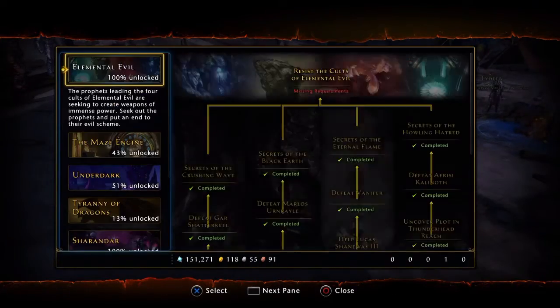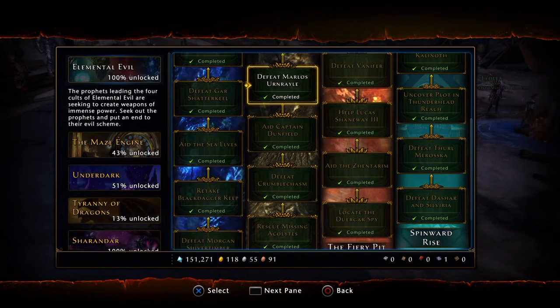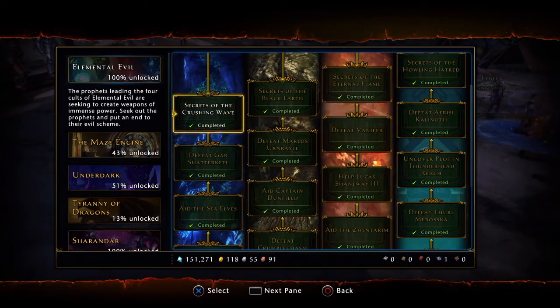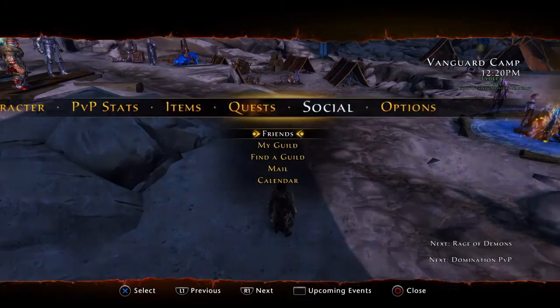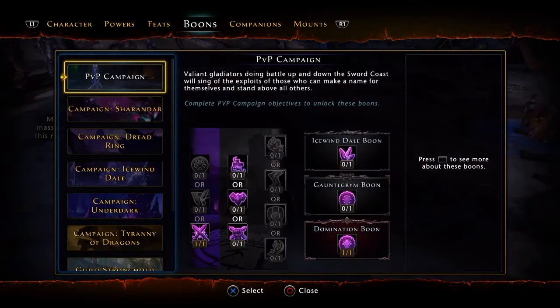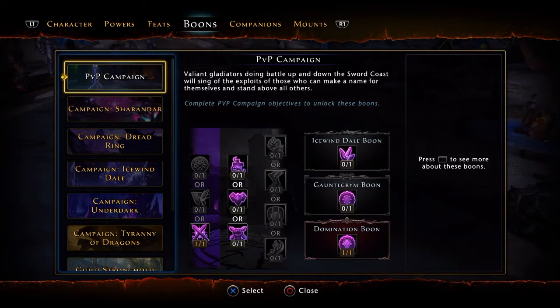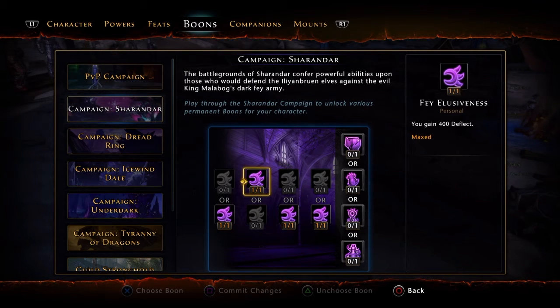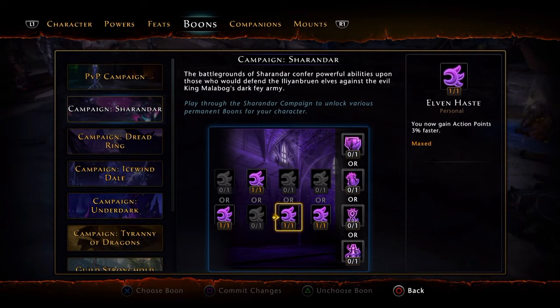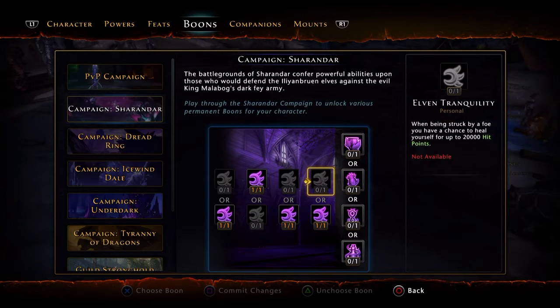Boons — I actually got a lot more in the past few days. Starting off, I only got this first one in the PvP campaign. Sharandar: Power, Deflect, Action Point Gain. That 20,000 Arcane Damage boon right there is really good — I love that one.